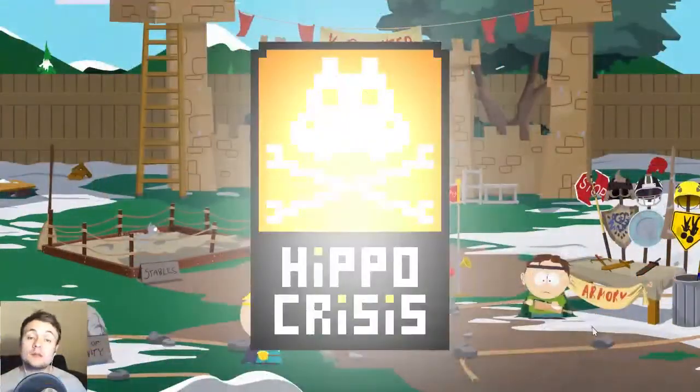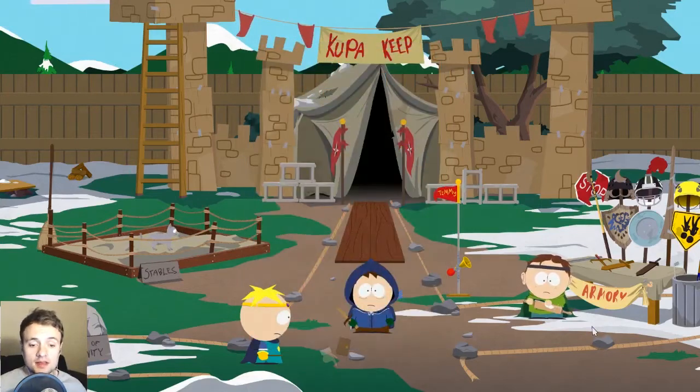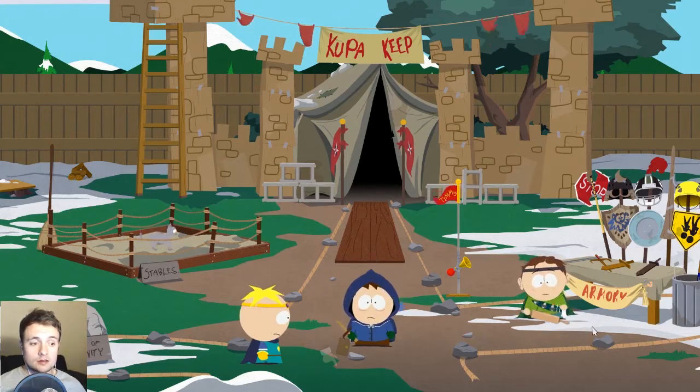Hey everyone, I'm Dan from Bippo Crisis Gaming and welcome back to South Park: The Stick of Truth. So last where we left off, the Elves had stolen the Stick of Truth from the Grand Wizard, and he's sending us to find his three best warriors — Token, Tweak, and Craig — to help him get it back.